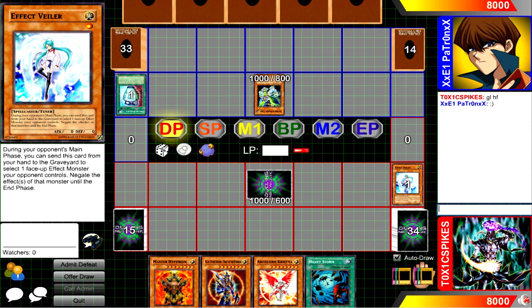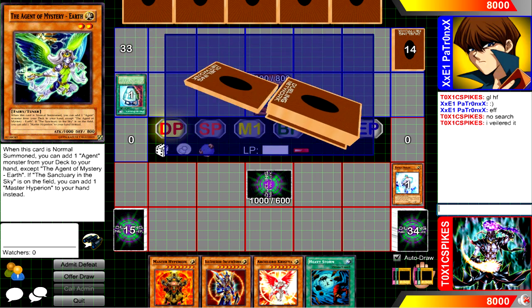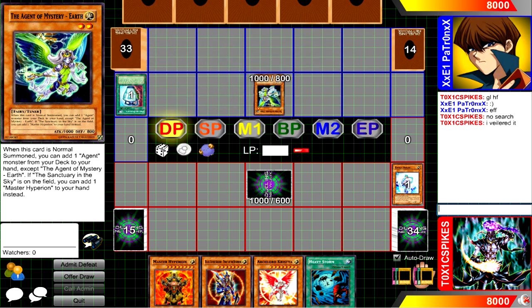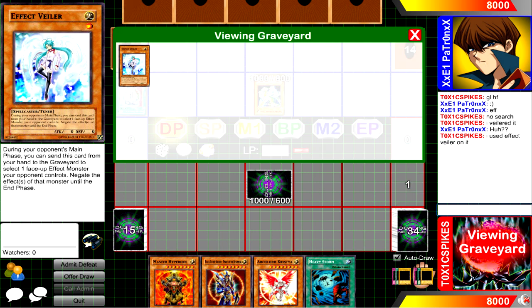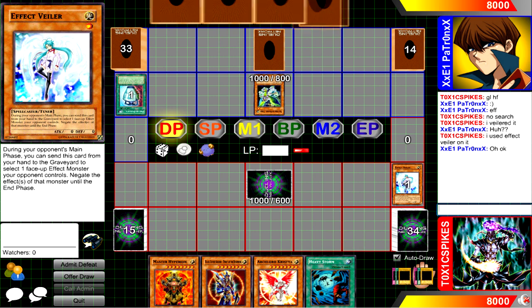For those of you who don't know, Effect Veiler is a card that when you discard it from your hand, you can negate the effects of one of your opponent's face-up monsters until the end phase. You can only activate it during their main phase, but it's so useful because anything that searches, any negative effects, like anti-meta effects — say Kaiku the Ghost Destroyer attacks you, Veiler, now he can't remove from play monsters from your graveyard. It's a very versatile card, very splashable into almost any deck.